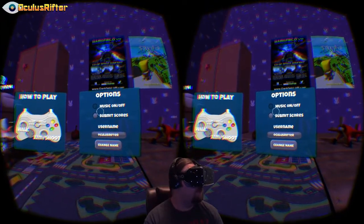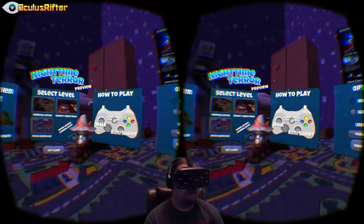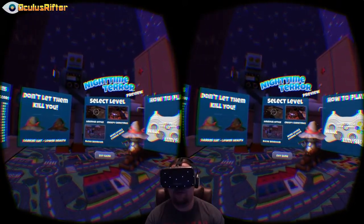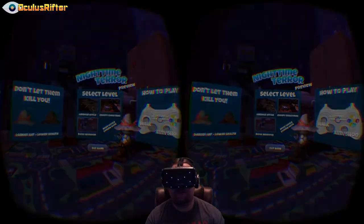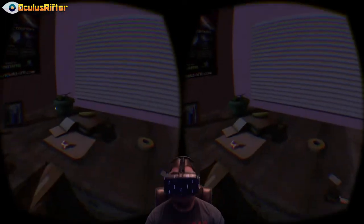You can turn the music on and off — actually disable it just in case it's copyrighted music. You can put in your custom name. There are three different levels to choose from. We're going to go ahead and go to the first level. Now there are some power-ups as you can see — we got some restore health.